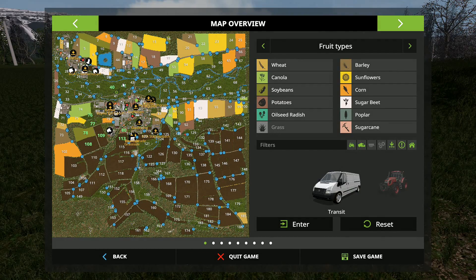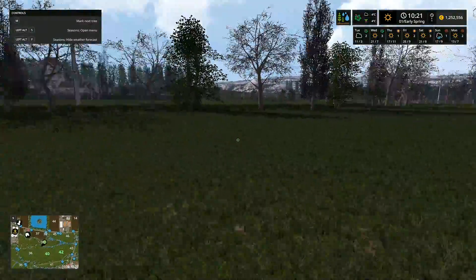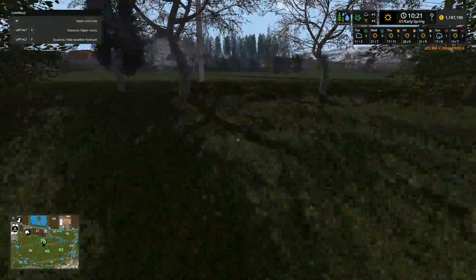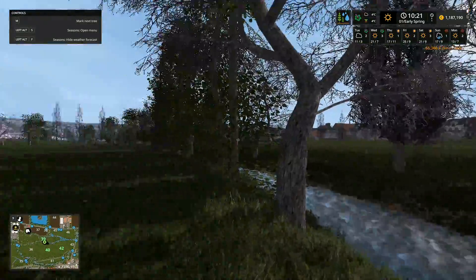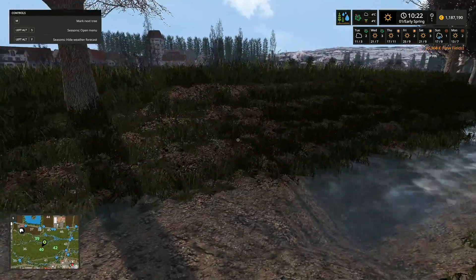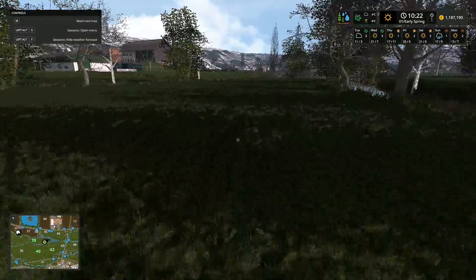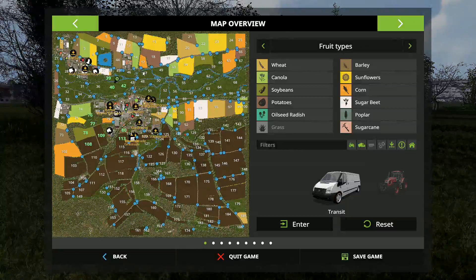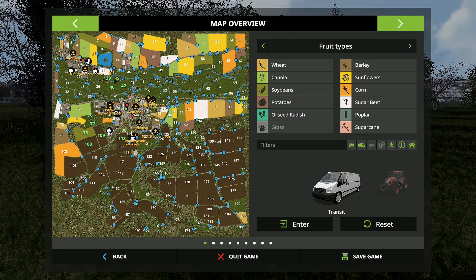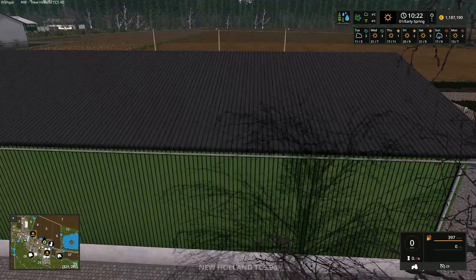We've got those two fields joined together - a decent patch of grass. I'm also wondering about this field with a track that comes in, so we'll buy that one too - another 65,000 spent. We've got that land there but I don't think there's a big enough crossing to get larger machinery in and out. Anyway, we've got grass fields and bigger grass fields which should be enough to keep our cattle going. I'm not buying cattle yet though.